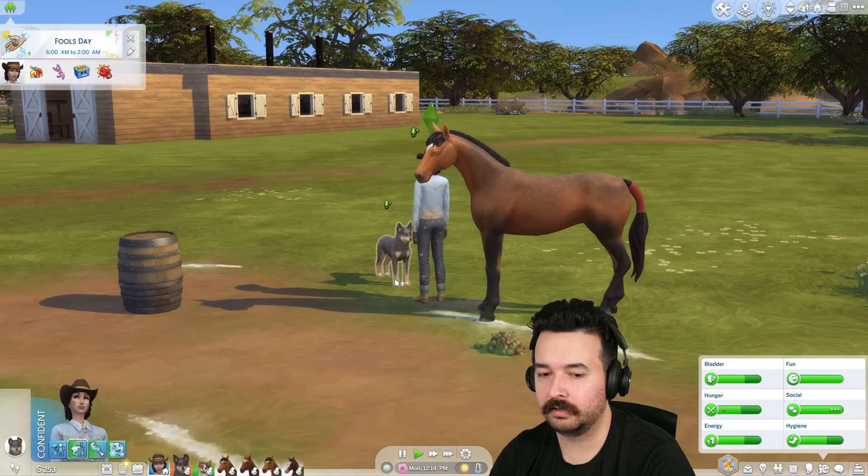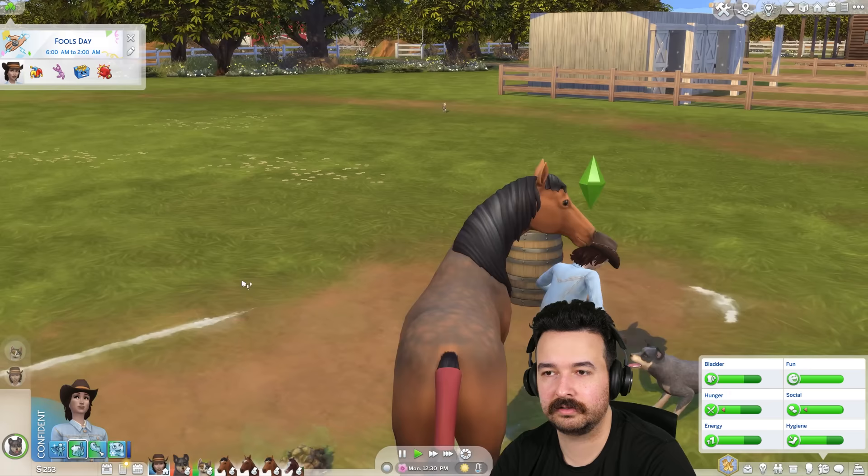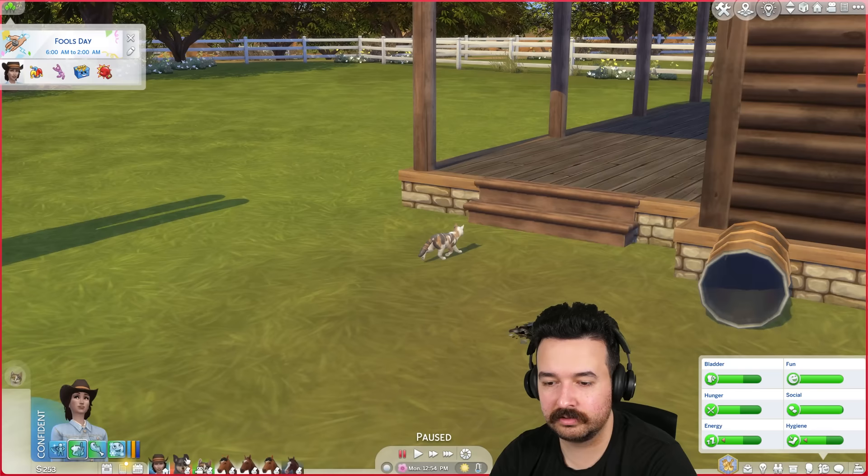Dog and cat, get over here please. I'm going to hug and then play. Where is Bobby? You keep saying you need affection. Bobby, where are you going? No, come back dude — I can see you still running. Where are you going?